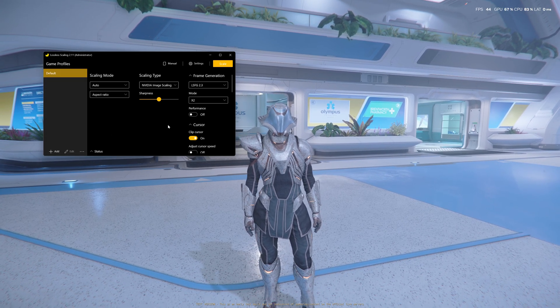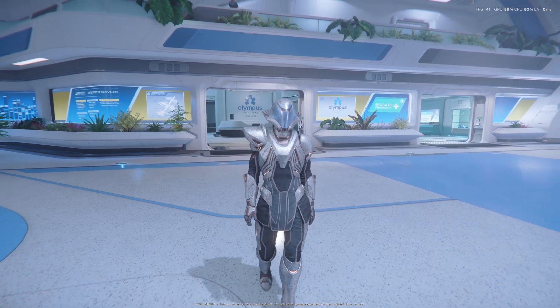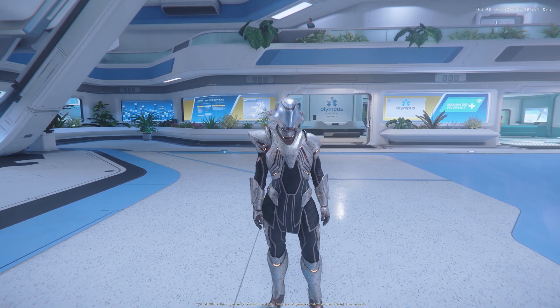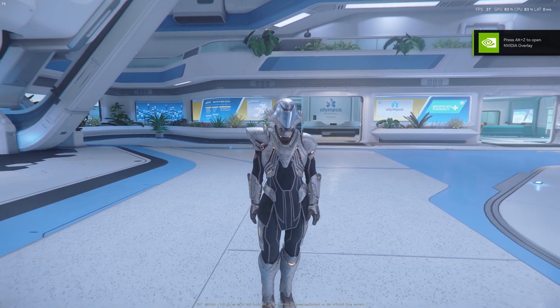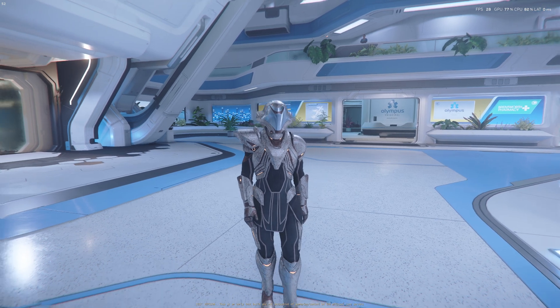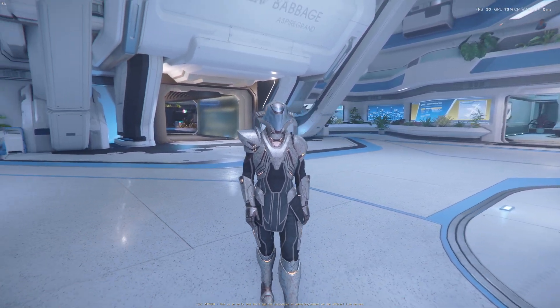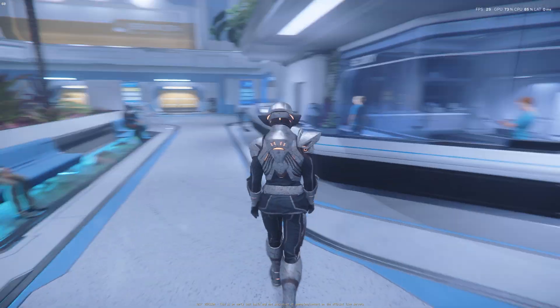Let's finally do it — let's go back into the game. As you can see, I have around 40 FPS right now. If I press Control+Alt+S... there we go, now it's turned on. All of a sudden I have double FPS — look at this. On the right side you see my real FPS; on the left you see the frame-generated FPS.